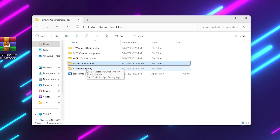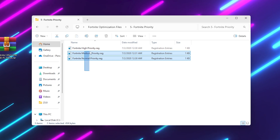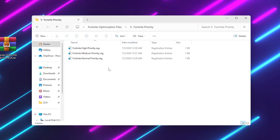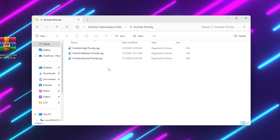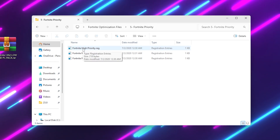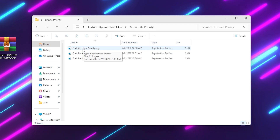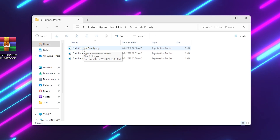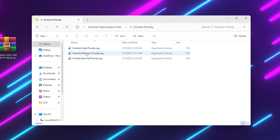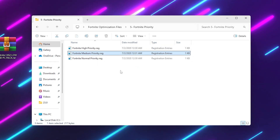Next, open the Fortnite Purity folder. Inside you will find three folders: High Purity, Medium Purity, and Normal Purity. Use the one that matches your PC build — if you have a high-end PC, go with High Purity. However, if you use High Purity on a low-end PC it will cause FPS drops and stutters, so it is important to use the correct file. You can ask me in the comments which one is best for your specs. I'm going with Medium Purity — double-click it, hit Yes, Yes again, and click OK.